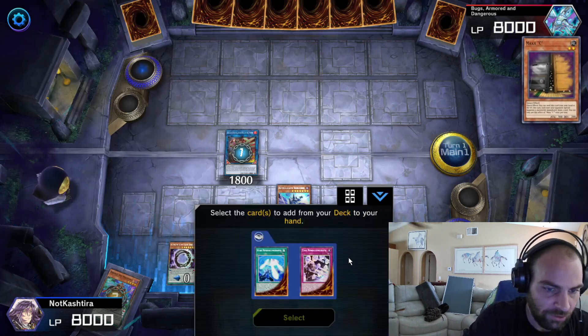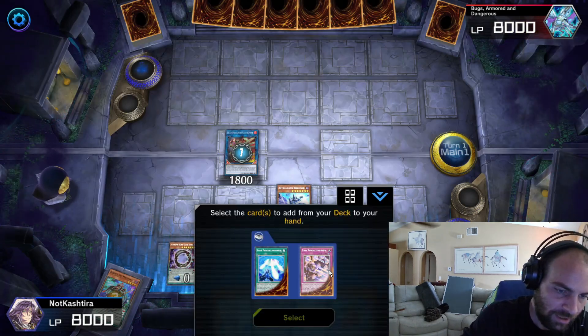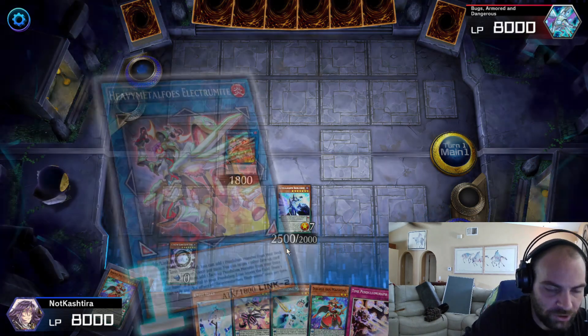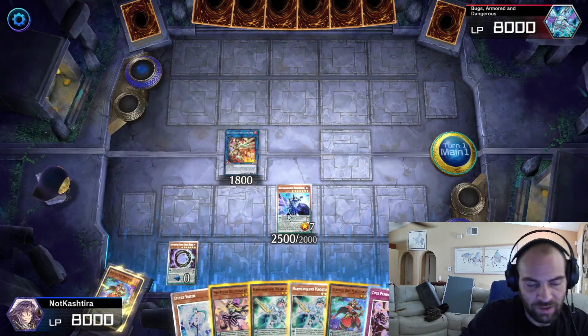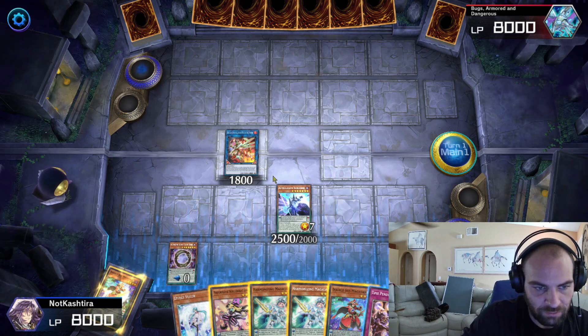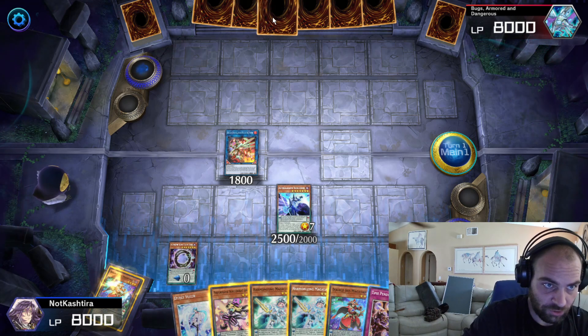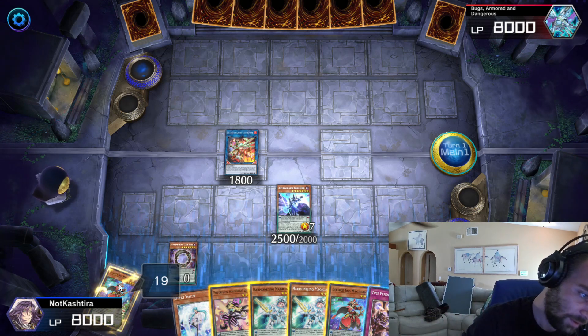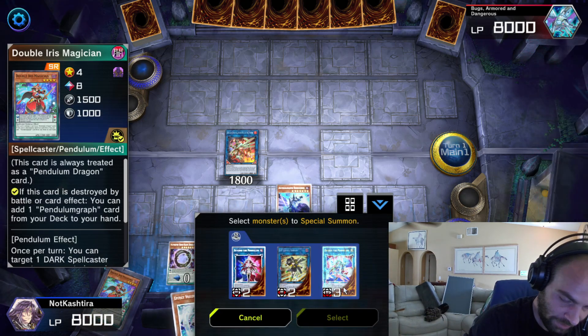Now we search our Trap interruption. Electrumite draws a card. Now we've summoned one, two, three, four times. He's drawn three cards, we've drawn three cards. Now this is where you check for Nibiru — fifth summon right here: Exceed the Pendulum.